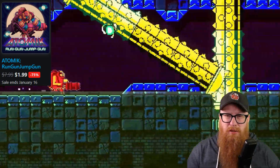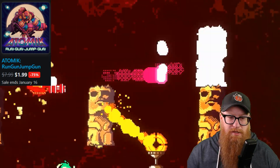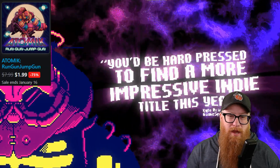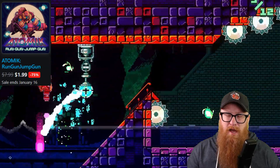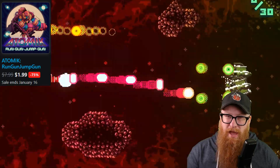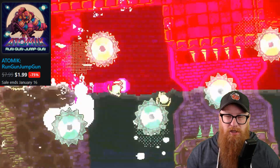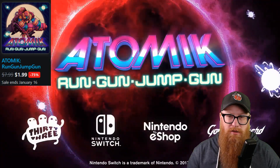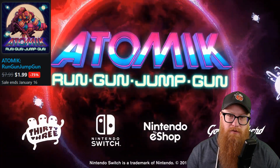This is a 2D action platformer with a very simple two-button setup. One button allows you to fly, another will blast obstacles into rubble, and it's all sort of an auto-runner style game. If you like that tough-as-nails action platformer feel mixed with a really simple control scheme, you could definitely find a lot of enjoyment in Atomic.